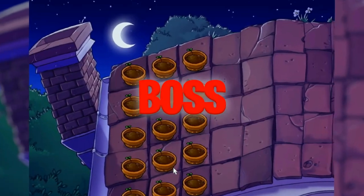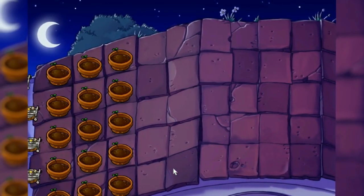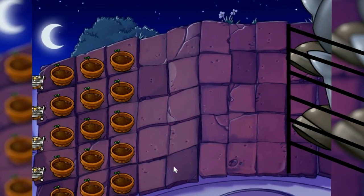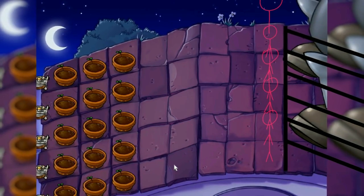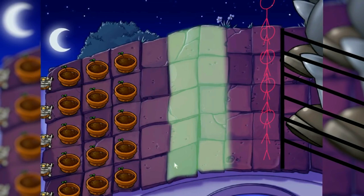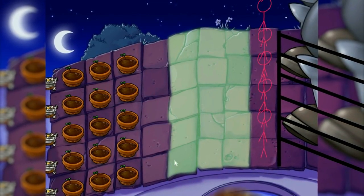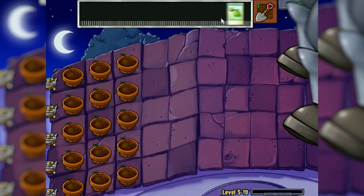And finally — boss! I've been waiting for this. It didn't turn out as easy as I thought. We have minus one cell at once because the boss is standing on it — nothing can be planted there. And you could say minus one more square because the boss puts zombies there. It turns out we have only 3 cells at our disposal, which makes the level quite difficult, if not impossible. But even so, I figured out how to simplify its passage — we use all but one lawnmower.